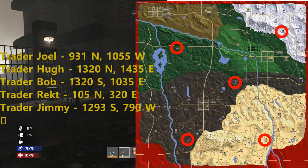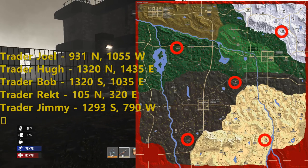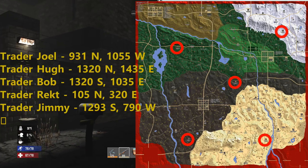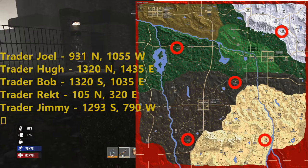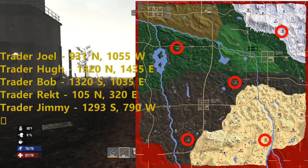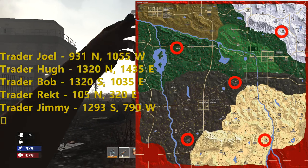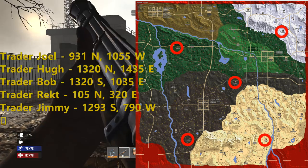Trader Bob is where I am at now — it's 1320 South, 1035 East. And Trader Jimmy is 1393 South, 790 West, pretty much in the green grasslands.